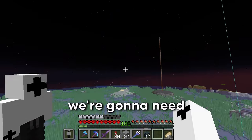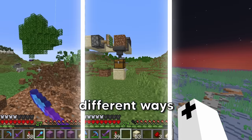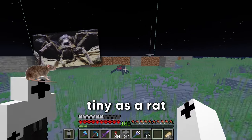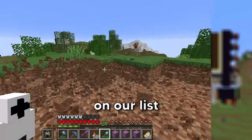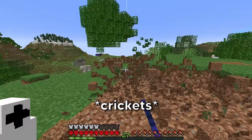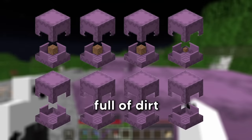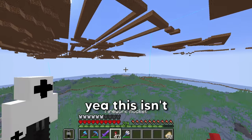To build this big mountain, we're gonna need a ton of stone and a ton of dirt. I've come up with three different ways to get all the dirt we need. The first method is mining. After an hour and a half of mining, I have eight shulker boxes full of dirt — but this isn't gonna cut it.